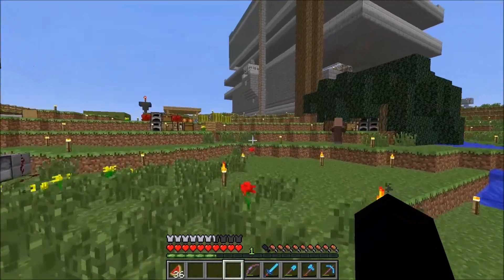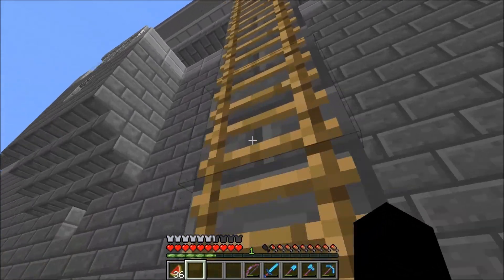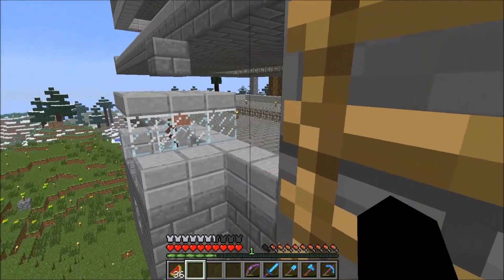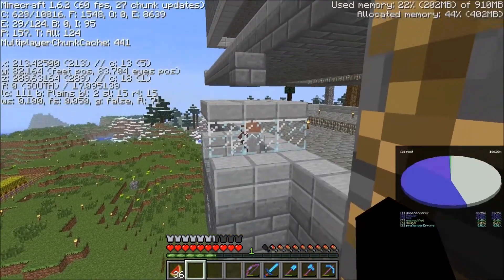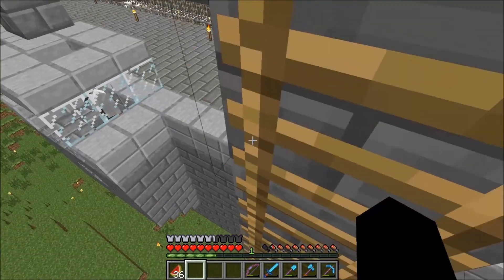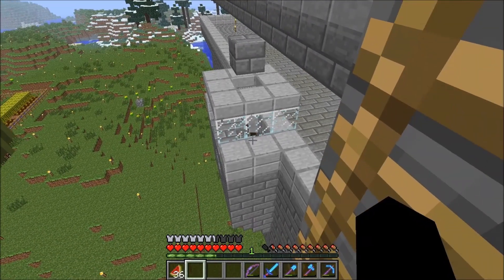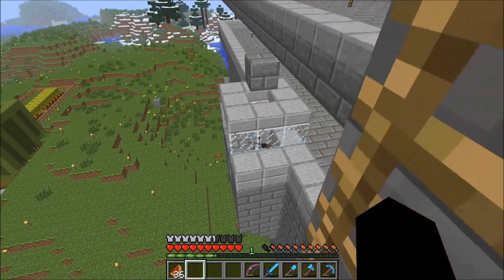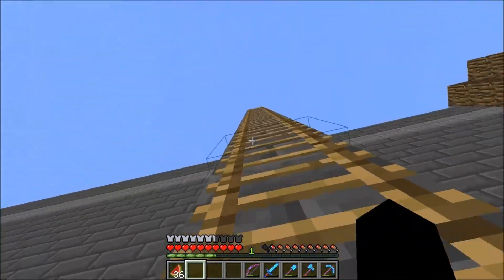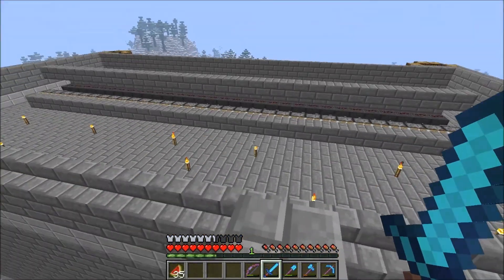We need exactly 22 villagers in this basket right here. Some of you are asking if it's okay if the babies escape and run around — yes, that's fine. When a baby runs around it will fall through the iron bars and get burned by the lava, so we don't have to worry about extra villagers in there. There's actually a baby in there right now.